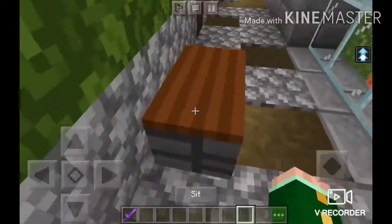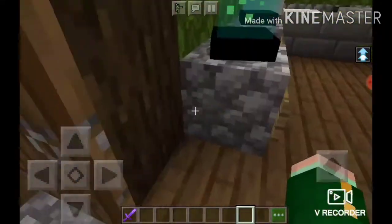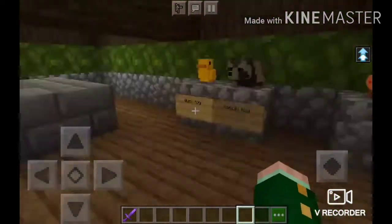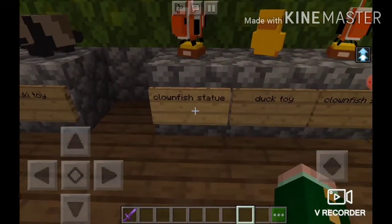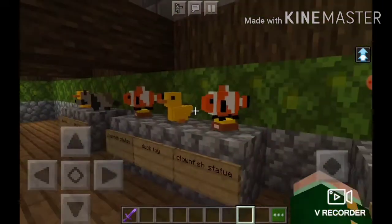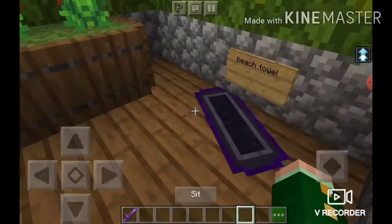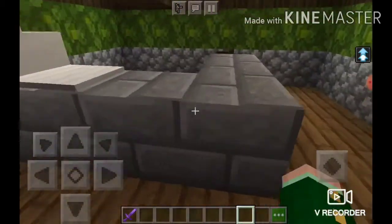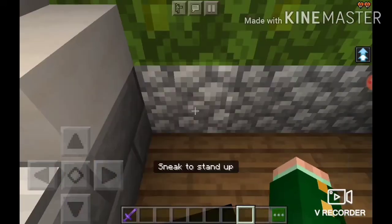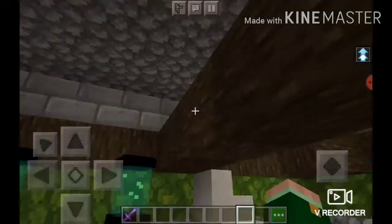Then we got pangolins and another bench — the pangolins are sleeping. The gift shop has been updated majorly: firefly lanterns, duck toy, Toniki toy, clownfish statue, red panda plushie, baby seal plushie, beach towel, mother tree kangaroo statue. And over here at the register there's a seat.